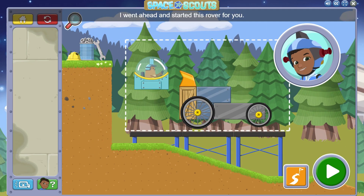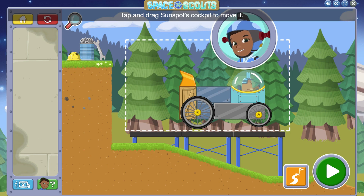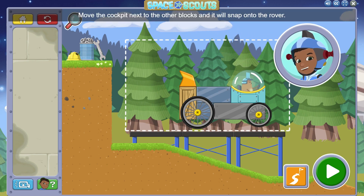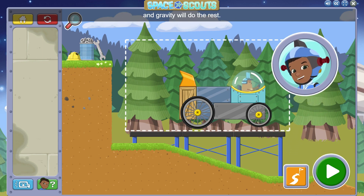I went ahead and started this rover for you. You just need to attach Sunspot's cockpit to the rest of the rover. Tap and drag Sunspot's cockpit to move it. Move the cockpit next to the other blocks and it will snap onto the rover. When you're ready to try out your rover, press the play button, and gravity will do the rest.